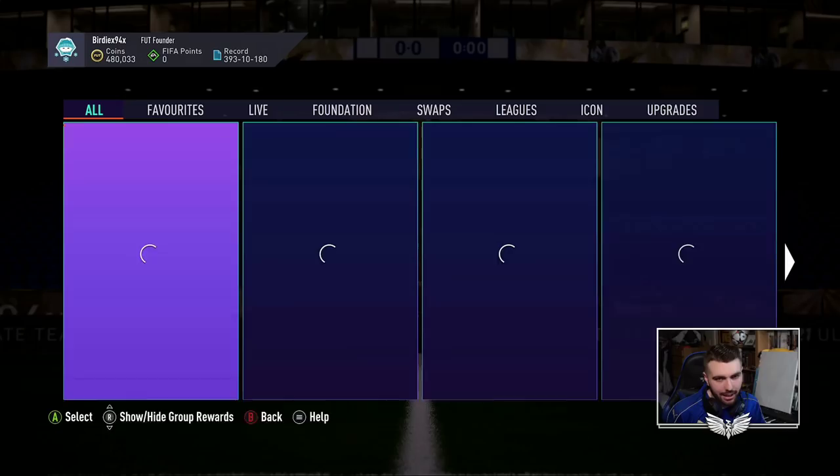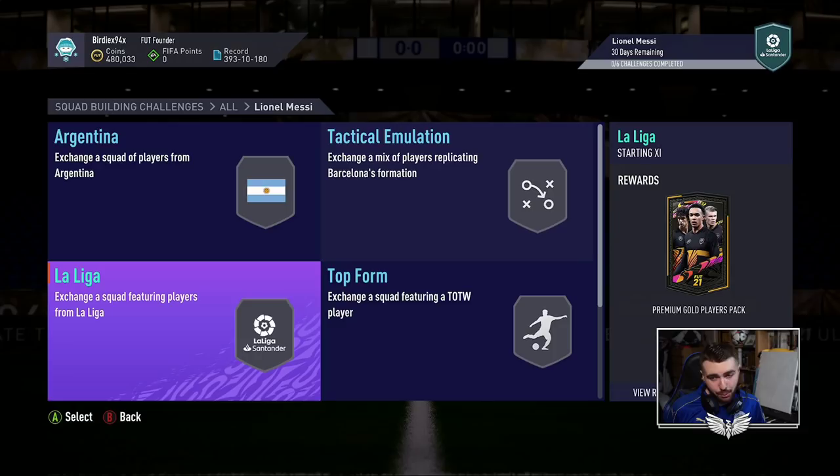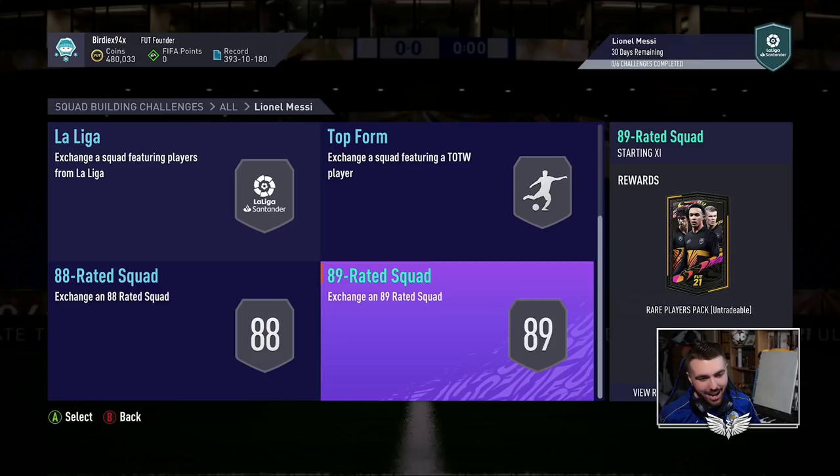Maybe a little bit less — maybe you could get it for like 1.9 mil. This is assuming you have nothing in your club; obviously if you have untradables, you're going to bring down the price. In terms of the packs you get back: Prime Electrum Players Pack, Rare Mixed Players Pack, Premium Gold Players Pack, 25k pack, Rare Electrum Players Pack — apparently better than a 25k — no. Prime Gold Players Pack, untradable. Nice generosity. And a 50k pack, untradable. You are lovely to your customers, aren't you? Your player base loves you. Insanity.